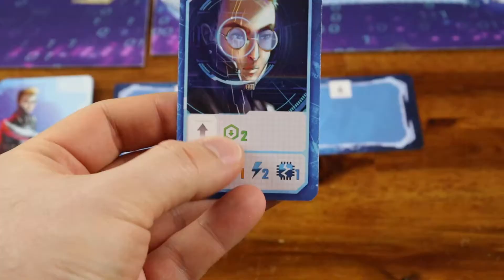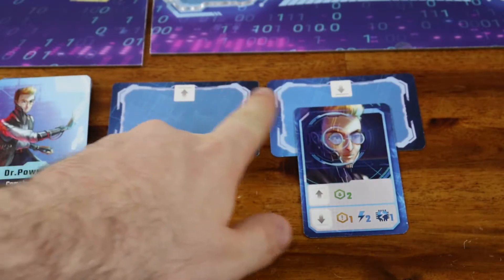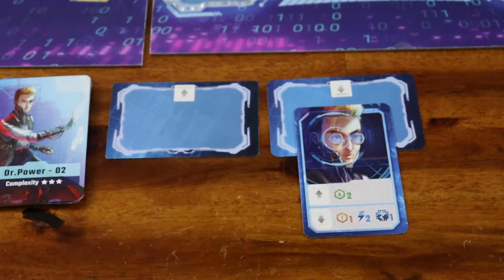Abilities have a top and a bottom section, and you play them according to the effect you want. Sometimes the top one will be weak and the bottom one will be strong, and then you discard them on the cards that correspond to the top or bottom symbols.